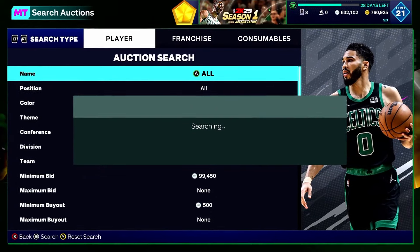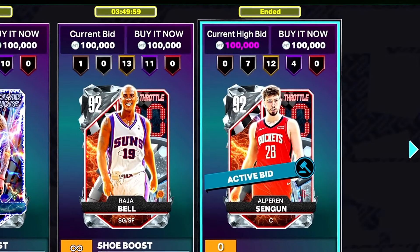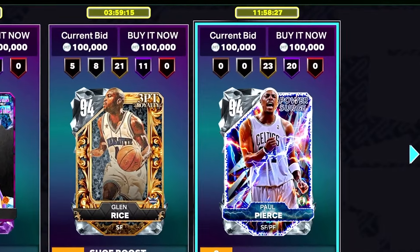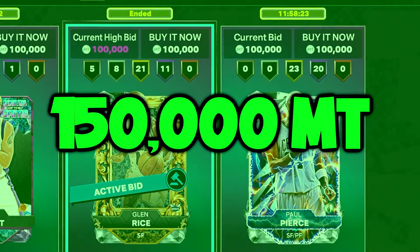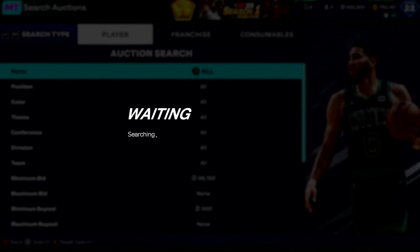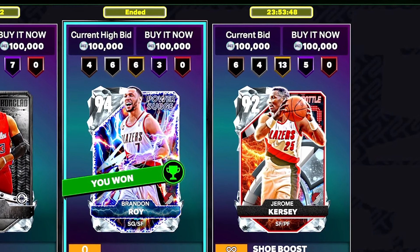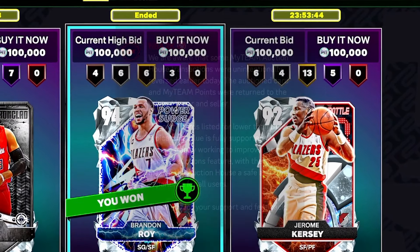This next one was my third time sniping this card — another Shangun! Third time's a charm. I also didn't expect to see this card — a Glenn Rice who goes for like 150,000 MT, I'll definitely take that. I then switched over to the everything filter in hopes of seeing a pink diamond and saw a Chris Paul — a new card — but I'm going to pick up the Brandon Roy.